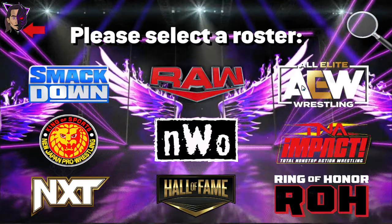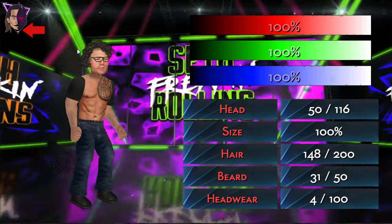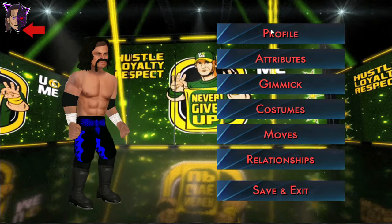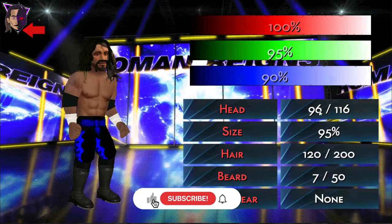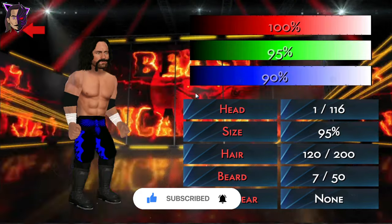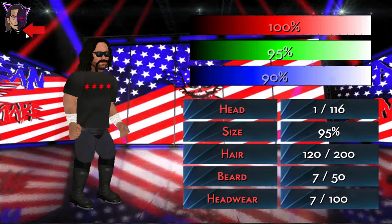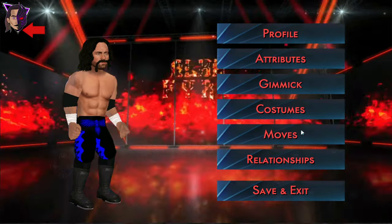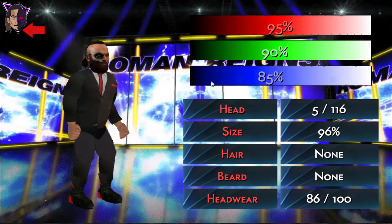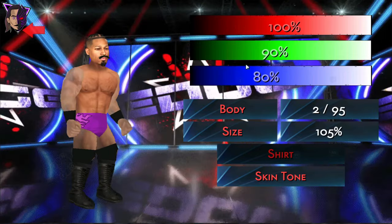Let's go to the AEW brand, starting with Tony Khan. Here is Tony Khan — doesn't matter how he looks. Next we have Kenny Omega; I don't have his face added to the game, but let's give him a random one. This one looks fine, but unfortunately this is his old attire. I'll add his face texture in later updates. Next we have Malakai Black — he looks pretty good.